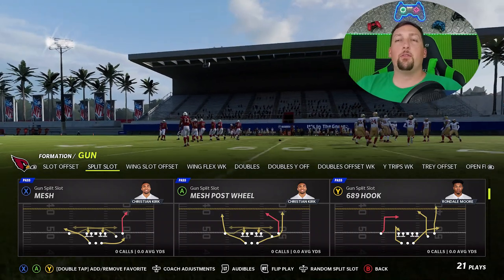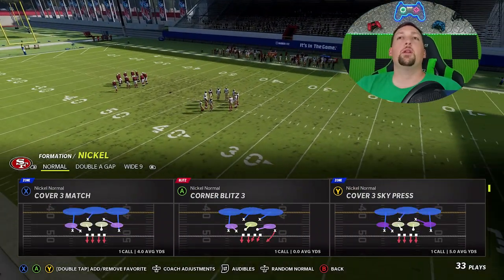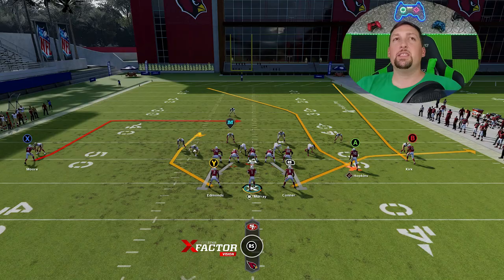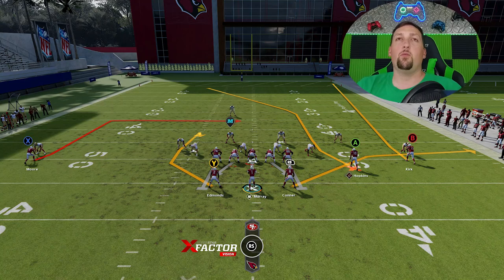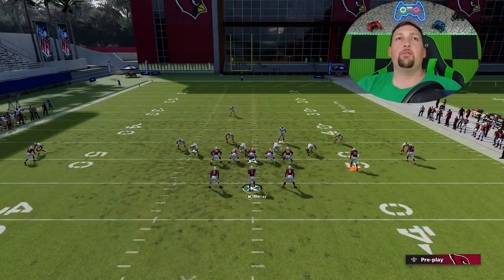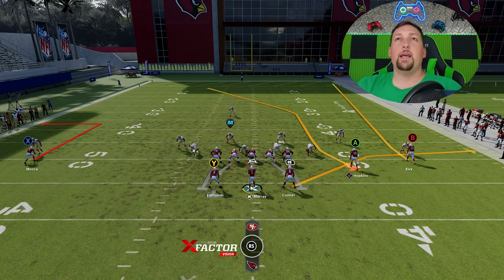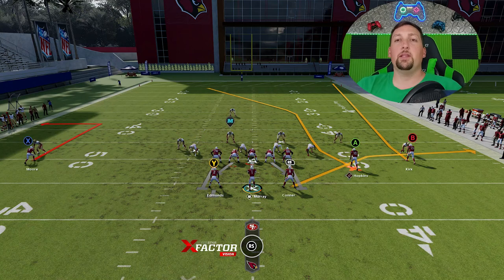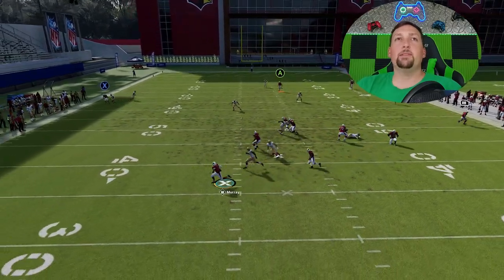Now this route is also very good against cover 3 and cover 1. Let's pick the 6-8-9 hook one more time — we're going to pick a cover 3 sky. Once again, you're going to have to run from a hash mark to the open side of the field for a cover 3 or cover 1 one play touchdown. All you have to do is put the X route on a 5 yard out route and then smart route it to about 10 yards. Block the Y route for pass blocking. The A route is going to be an easy one play touchdown.